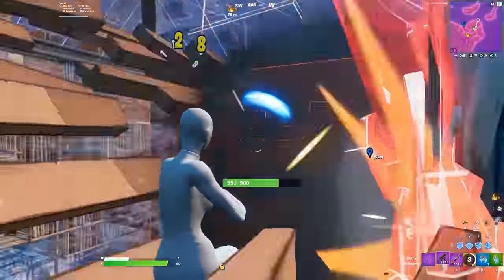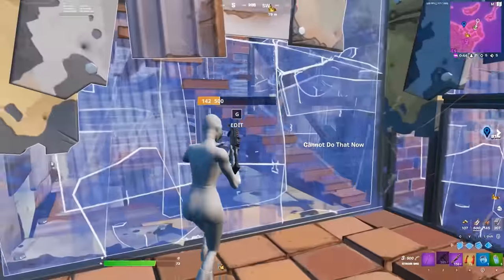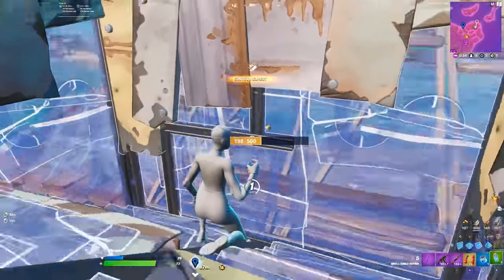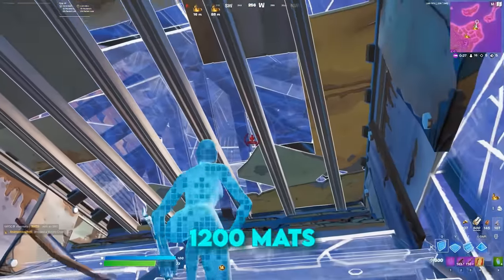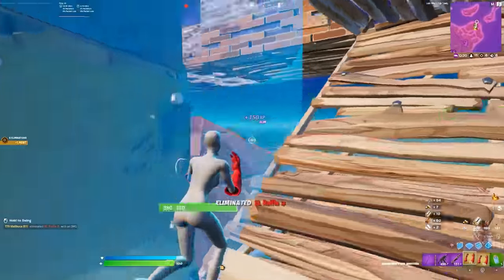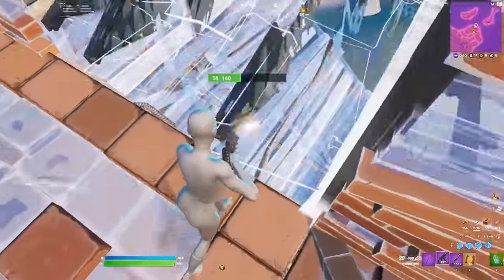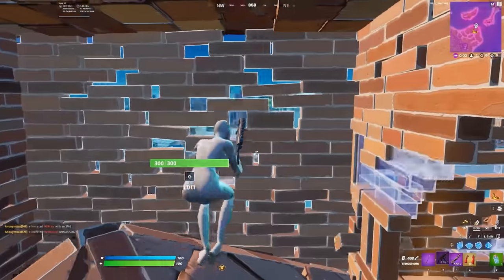Moving on, we have the 5th zone — one of the zones most people struggle with. When you are in the 5th zone, you always want to base up using metal. Using brick here is stupid as it makes your chances of getting lobby sprayed 5 times higher compared to using metal. If you've played your entire early and mid game correctly, you should have 500 wood, 400 brick, and 300 metal, totaling 1200 mats. 1200 is the golden number you want to aim for when practicing. Most low to mid-level competitive players have under a thousand mats in the 5th zone. 1200 mats is what you want to have even when you don't have a single elimination — if you find yourself there, pat yourself on the back. You've played a high level of Fortnite this far.